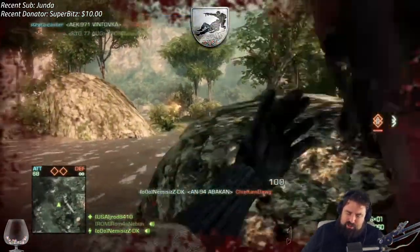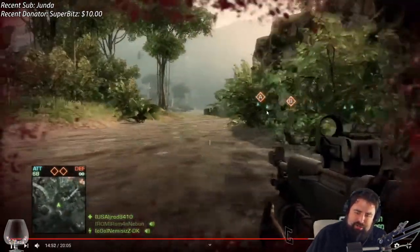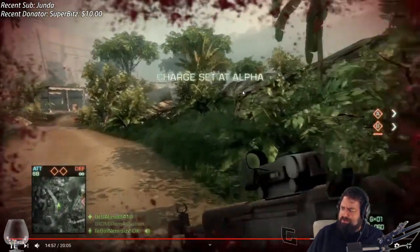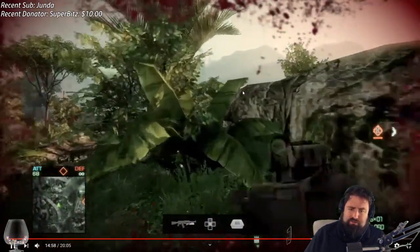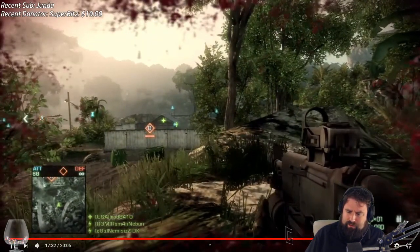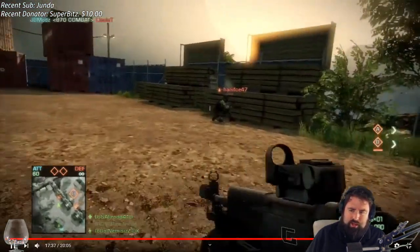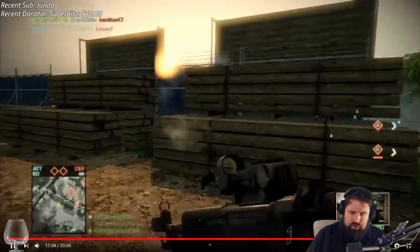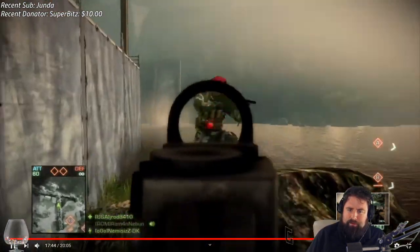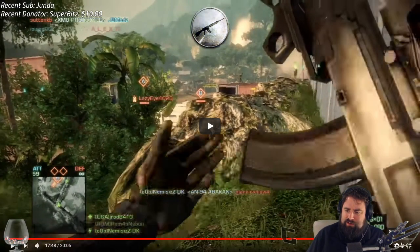This was Laguna Presa — the first map for Bad Company 2. It was excellent on Rush. Excellent on Conquest — actually, I'm not even sure if it was on Conquest. It might be a Rush-only map. Maybe you guys could correct me on that — it's been a long time since I've played this game. Laguna Presa — fucking legit.